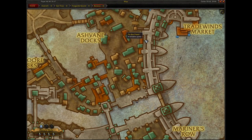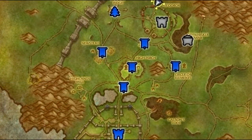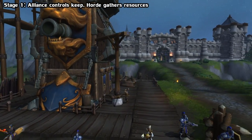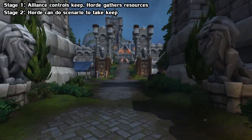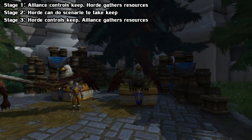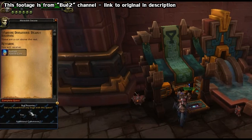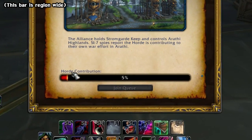You get the introduction quest for Warfronts at level 120 from your main city after you've unlocked world quests. Basically, how they work is one faction controls the warfront and the other has to do turn-ins to mount a war effort to take control themselves. There are four stages: the Alliance controls the keep and the Horde is gathering resources to attack; once they get enough it moves to stage 2 where the Horde can queue up for a Warfront scenario to take control. Then it's the Alliance gathering resources for stage 3, and once they have enough, the Alliance can attack in a scenario for stage 4, and from there it just keeps cycling. These turn-ins require gold, resources, profession items, and so on, and in return you get some reputation, Azerite, and you fill up a progress bar to launch the Warfront.